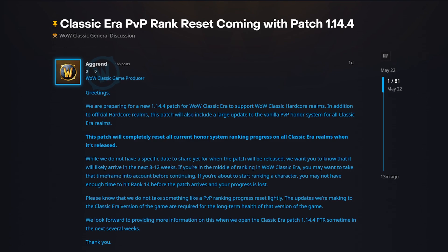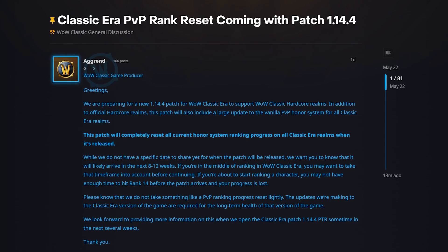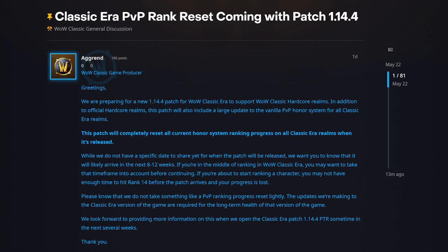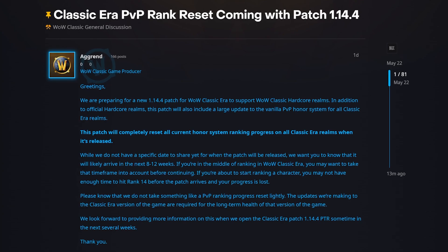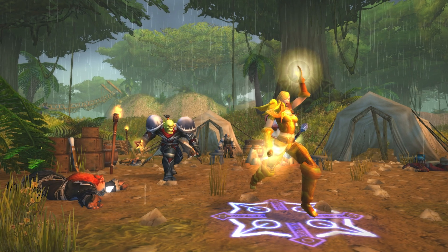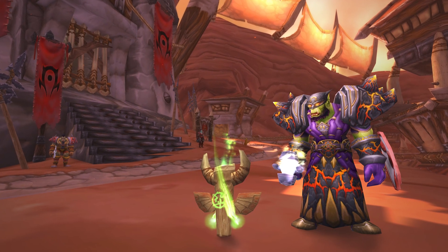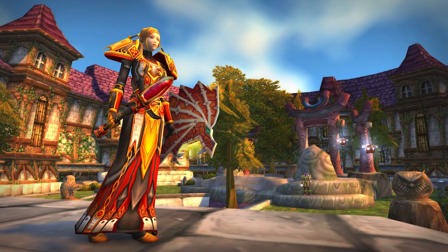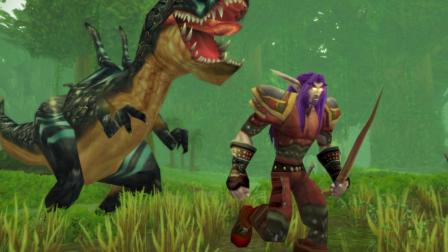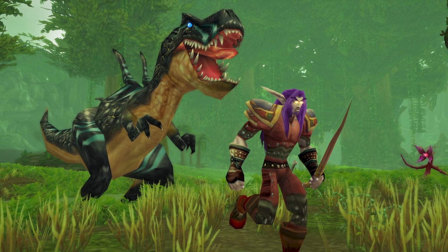Moving on to Classic Era — we have a message from Agrand, who announced that the PvP honor system is going to be completely reset with the next update to Classic Era realms, essentially patch 1.14.4, signifying the launch of official hardcore realms. This update is probably coming sometime in the summer. If you're in the middle of ranking right now, you might want to reconsider — we're probably at least a month or two away from hardcore servers, more likely two months at the least, since we haven't even gotten the PTR yet.